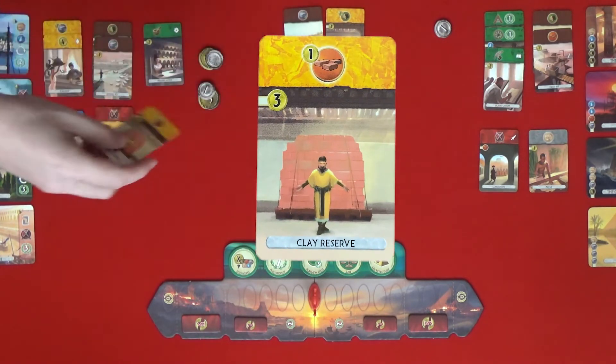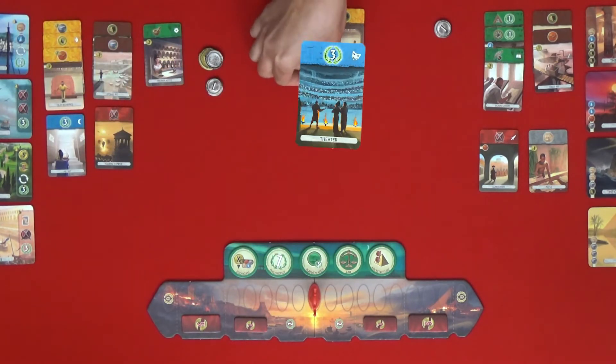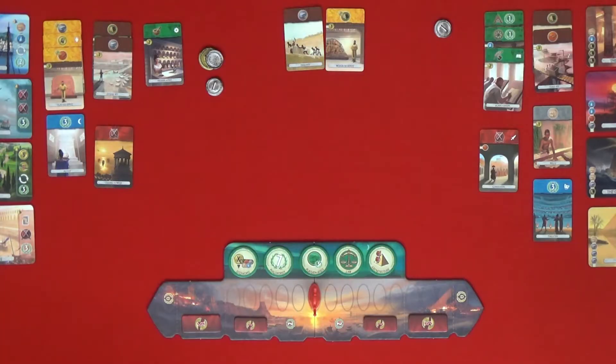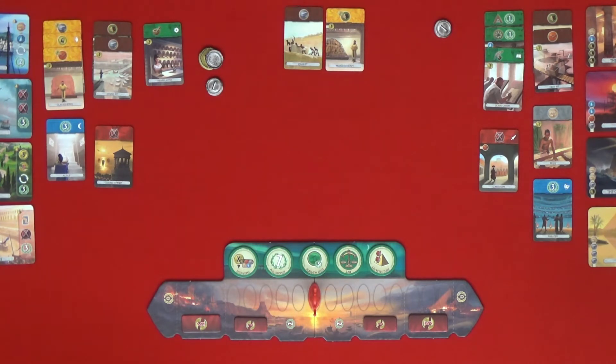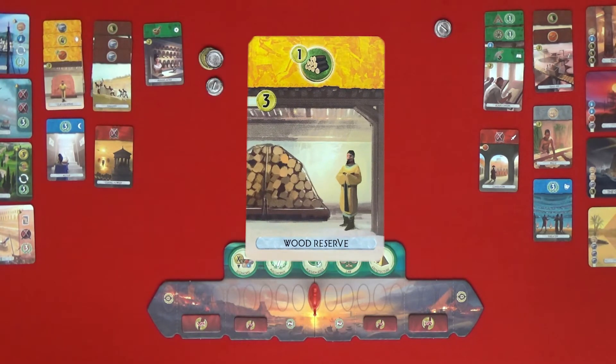I think I'm going to take this clay reserve for three. The yellow cards are good for your engine, especially if you don't want to pay — they give you a lot of money. But if I get this one, it makes brick really expensive for you, so it's hard for you to build your pyramids, for example. I'm going to go with the quarry — that's free. I don't have money, so I'm going to turn this into money — that's two. I need to start getting those yellow cards.